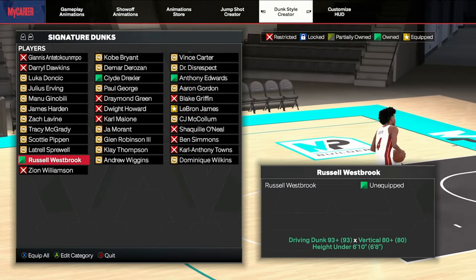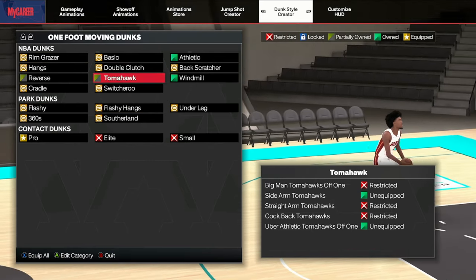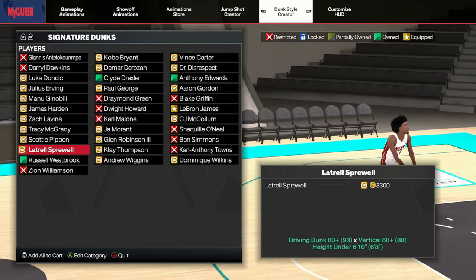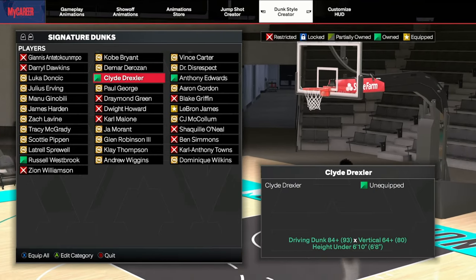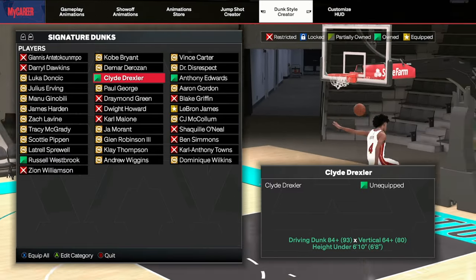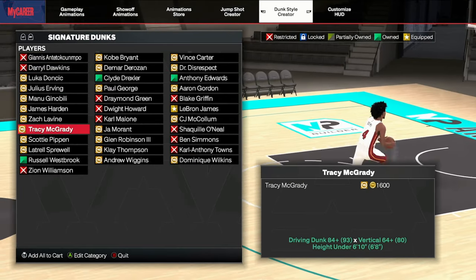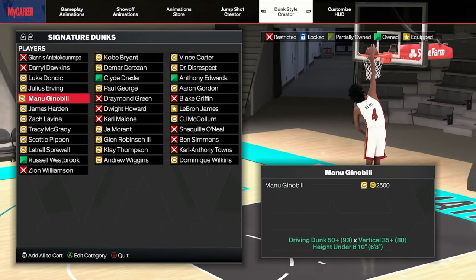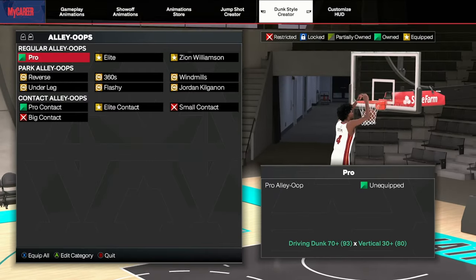If you're a guard, the replacement for LeBron would have to be the tomahawk. If you're not going to use the tomahawk, just use the Westbrook — pretty simple. Another decent one is the Clyde Drexler, which has similar requirements and you can use it as a guard, so that works if you're on the smaller end. Some people just go with the Clay Thompson or Manu Ginobili and they're straight too.